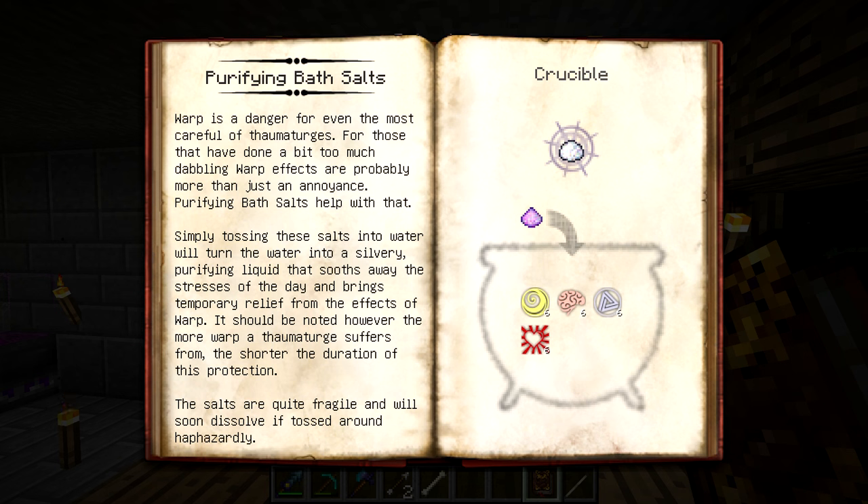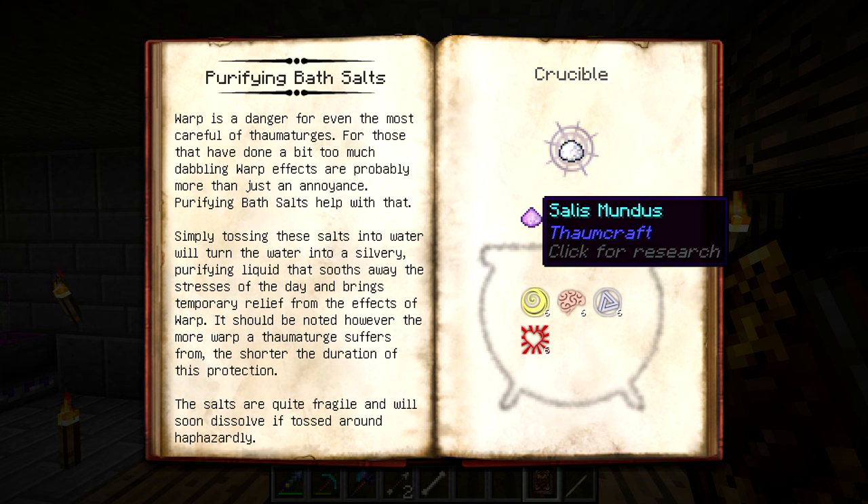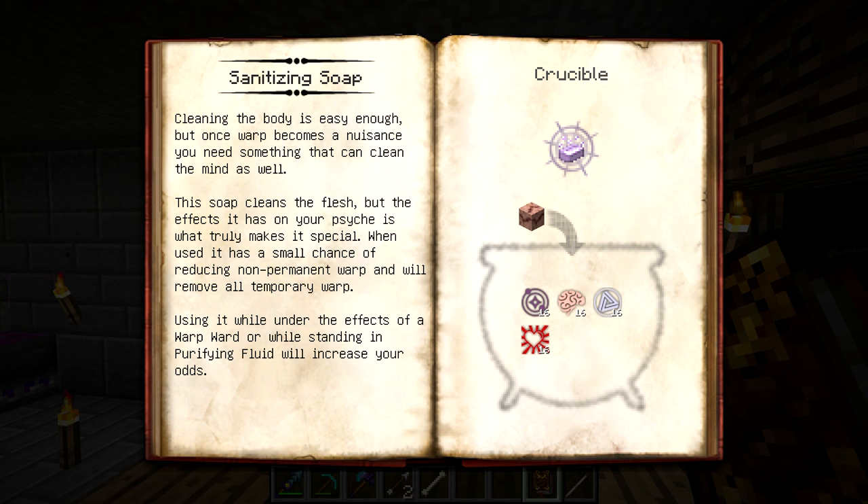So the warp has done a toll on me, but we're going to hopefully deal with that today. Pretty much you're just going to toss the bath salts into water, let them sit, and it should turn the liquid a slightly different color — it becomes a little more opaque, a very light blue, and a lot more transparent. It should be noted that the more warp a Thaumaturge suffers from, the shorter the duration of the protection — it gives you a buff for a decent amount of time that protects you from the effects of warp. Ours will probably last around 25 minutes. It is made from Salus Mundus which comes from balance shards.